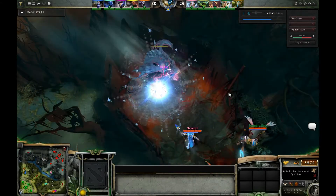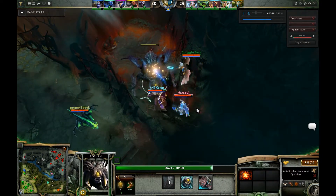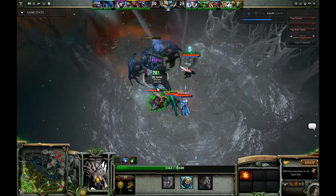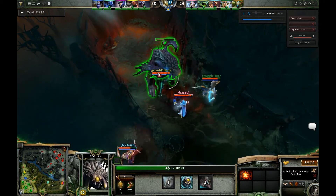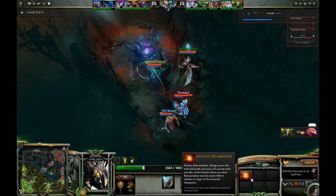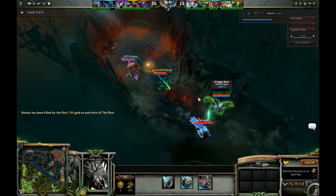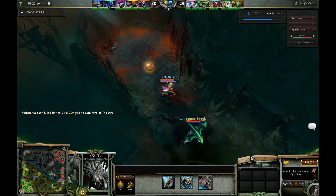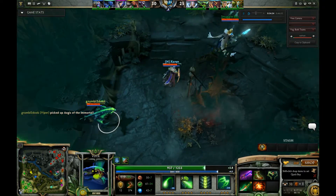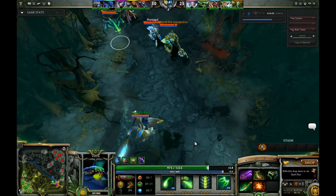The last very important part of the map I want to talk about is Roshan — this big bad boy here. He's a very, very powerful enemy neutral creep, the most powerful on the map. He generally requires a full team to kill him, except in very special circumstances with certain hero combos. The advantage to killing Roshan is that you get the Aegis of the Immortal. Basically, whoever picks it up — when they die, five seconds later they will respawn with full health and full mana wherever they died. In effect, it gives you six heroes for a teamfight, because if that person dies they are going to come back again five seconds later and rejoin the fight.